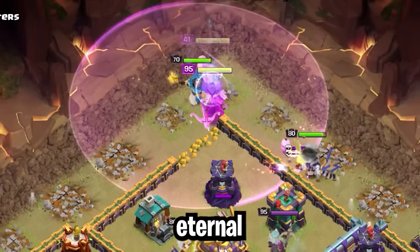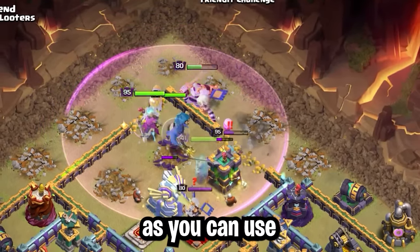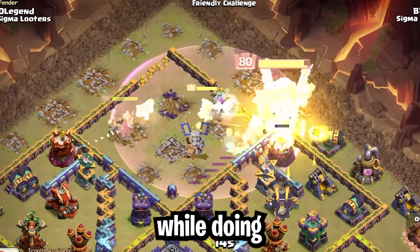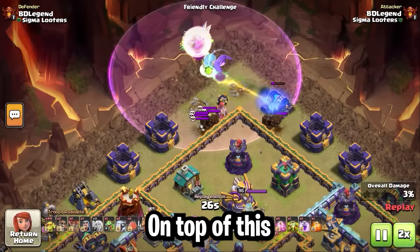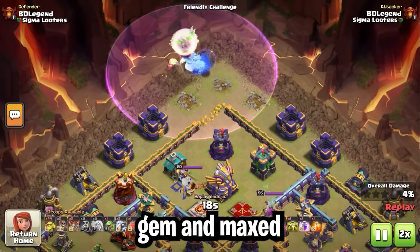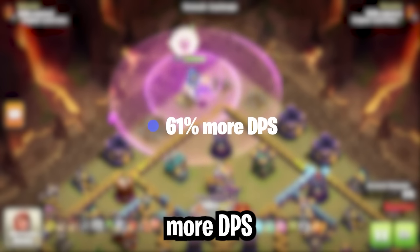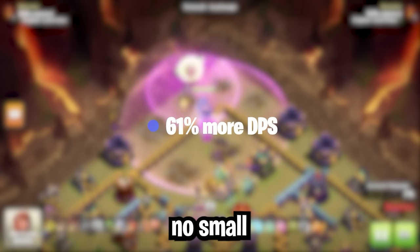First, I think the Warden with Eternal Tome and Fireball would be really nice with a Hero Dive — you can use the Eternal Tome on the heroes and their abilities while doing some major damage to an area, which should help a lot with funneling. On top of this, when it comes to Warden Walks, the combination of a maxed Rage Gem and maxed Fireball gives the Warden 61% more DPS than he would have at max level, and this is no small amount.